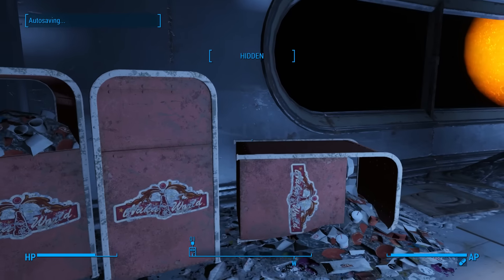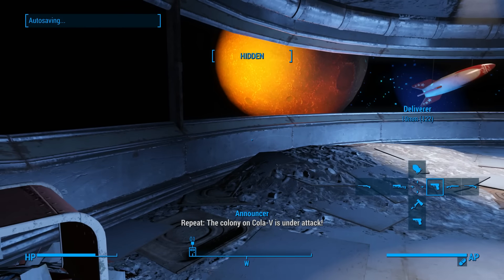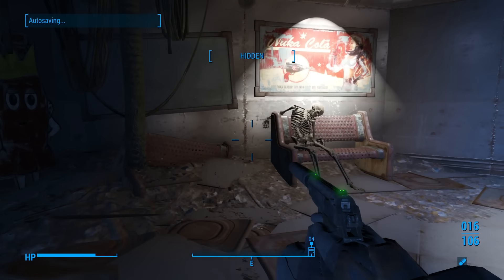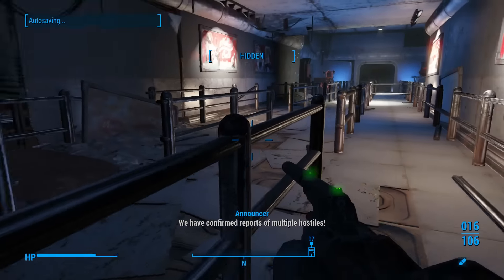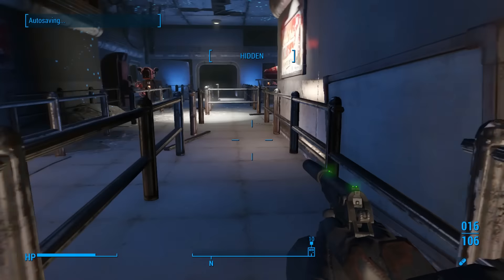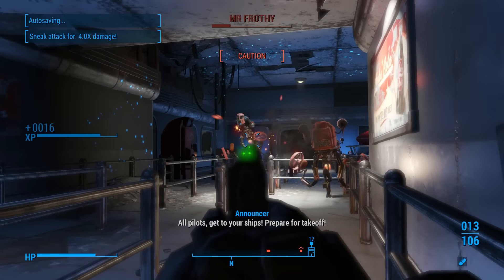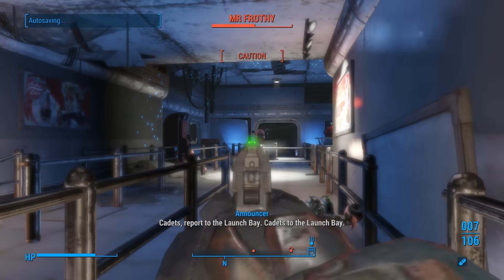Find Star Cores in Nuka Galaxy — we have seven of them. So we're going to go ahead and activate our stealth mission. Based on the dialogue being played, based on the announcement, I would say this is probably going to be like an interactive game or something.